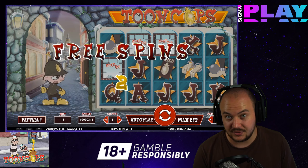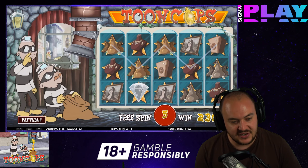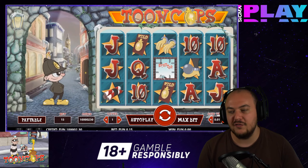The next category of symbols offers significantly higher incentives to play, and this is where you will find the best paying symbols in the game. We are presented with three symbols that share the same pay table. These include the handcuffs, the ball and chain, and the bundle of dynamite, all of which will provide you with a payout of 320 coins for a full sequence.